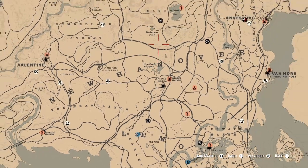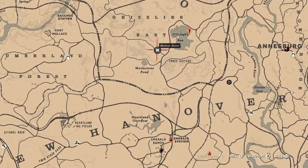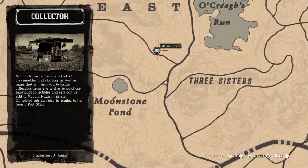And that's it, guys. Ma'am Nazar is going to be located up here at Okra's Run and the nearest fast travel is going to be Emerald Station. I wish everybody luck on their dailies - later!